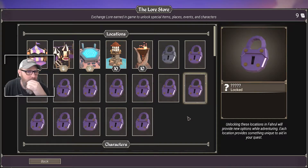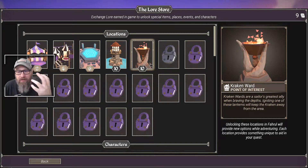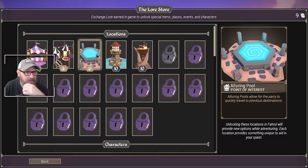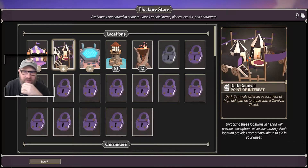We've got nine lore books, so there's some additional locations we can open. A kraken ward - that'll help defend us against the kraken out in the ocean. A lighthouse reveals all text within a large area. And there's an option that allows the party to quickly travel to previous destinations - that could be really useful when you're trying to move back and forth across the map, but you have to find it. It's six of our nine.